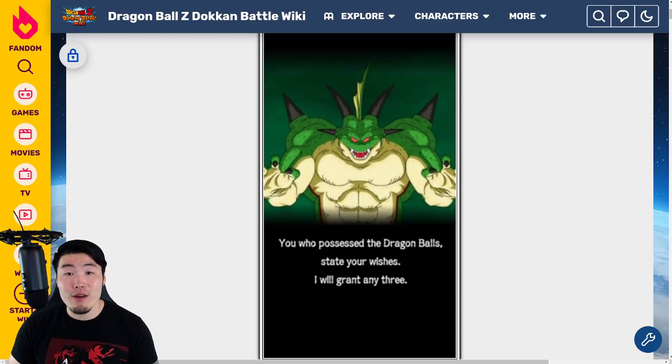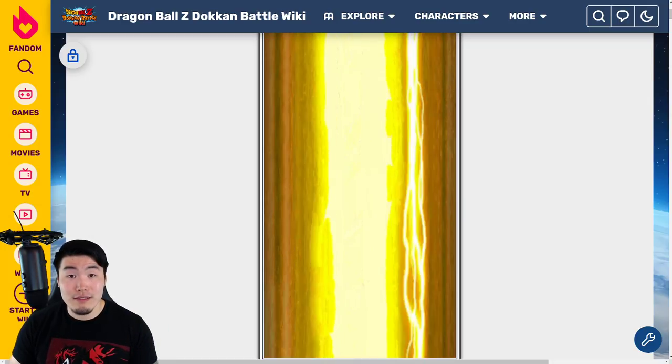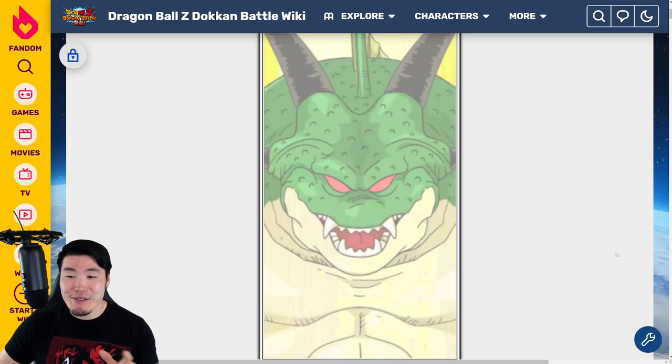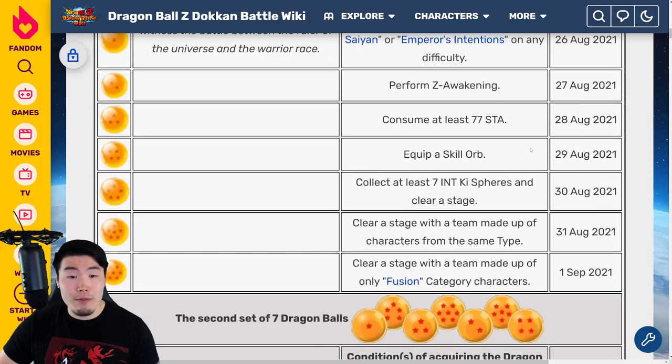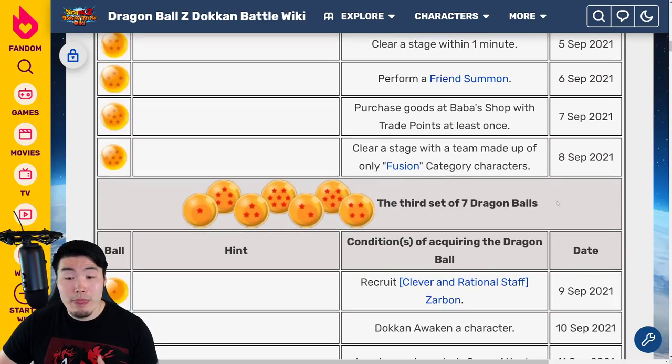This time around we have three sets of Dragon Balls, for 21 balls in total. Let's scroll down a little bit here and as you can see, we have the first set of balls, the second set of balls, and the third set of balls. After you complete each set, you're able to summon Purunga, make three wishes, and then repeat the process three times in total.